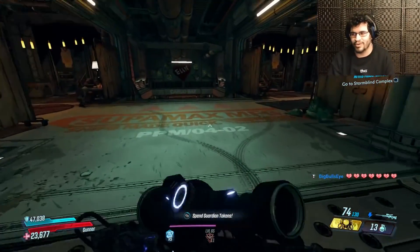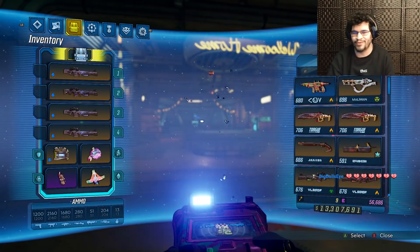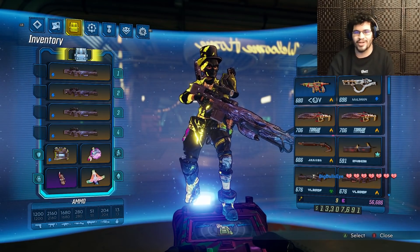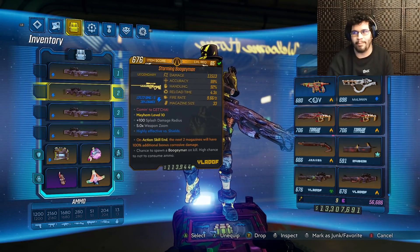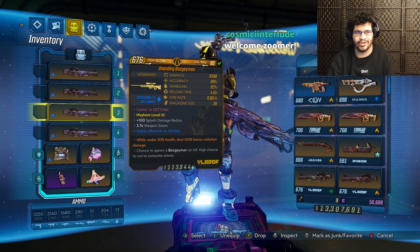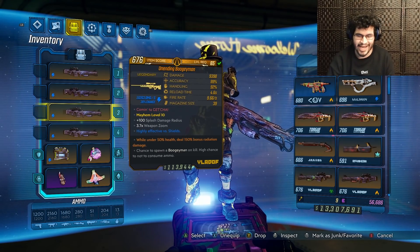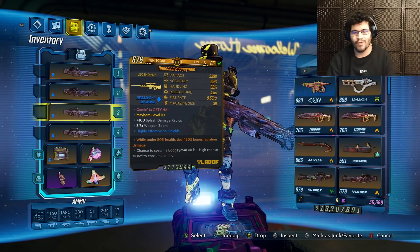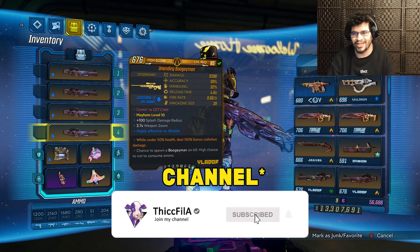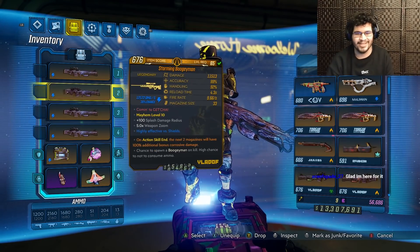Today we get to do a build review for Boogeyman Moe's. This is actually my first Moe's build review, so this will be quite fun. We're using four Boogeymen and they're all shock damage, which has to do with a skill in the skill tree later that's actually a little bugged, but we're just going to ignore that. Don't forget to like and subscribe for more Borderlands 3 videos — we do this five times a week.